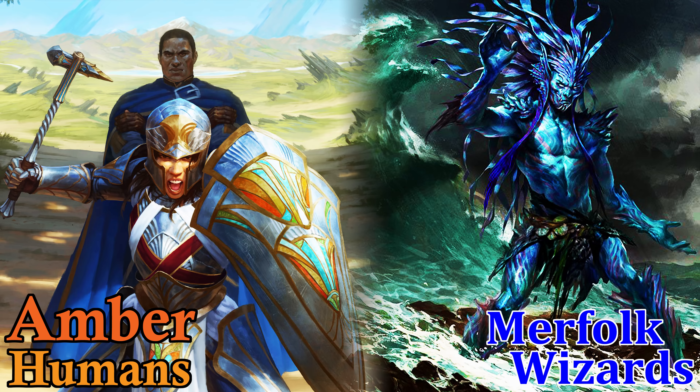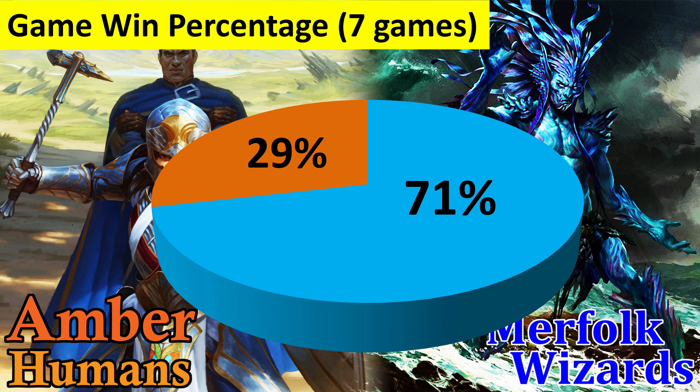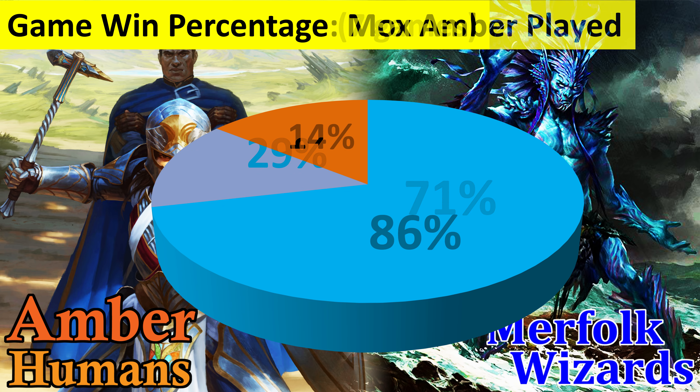As for game statistics, there were a total of seven games played with only 29% of those going to Humans. Merfolk having a really strong matchup against Humans because with cards like Harbinger and Watertrap Weaver, it's really hard for Humans to gain any momentum. Mox Amber had little to no effect here because Nabin Wizards was just too much for the deck.